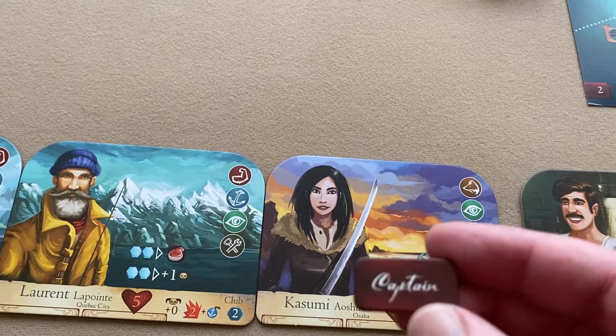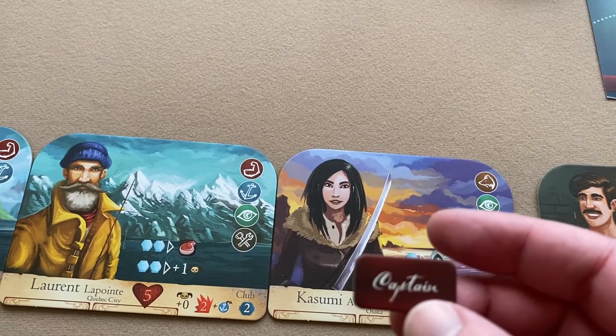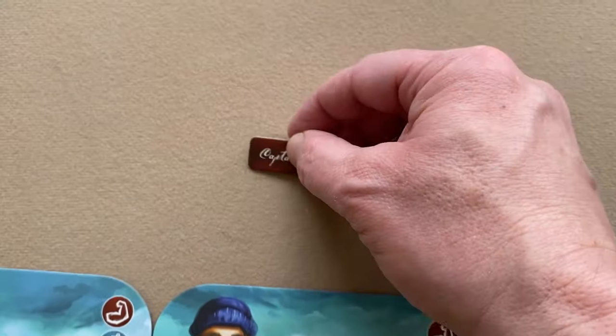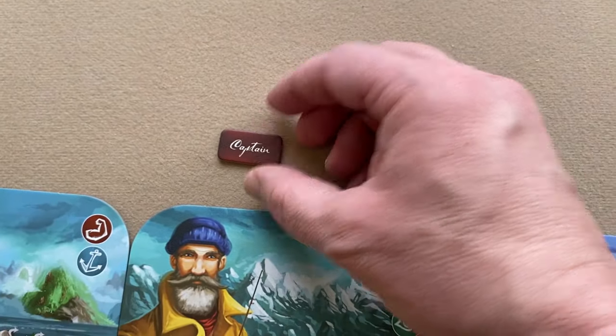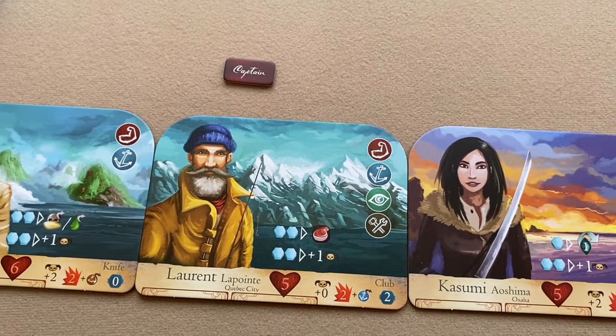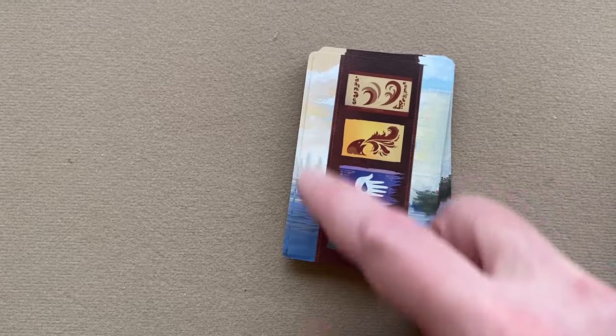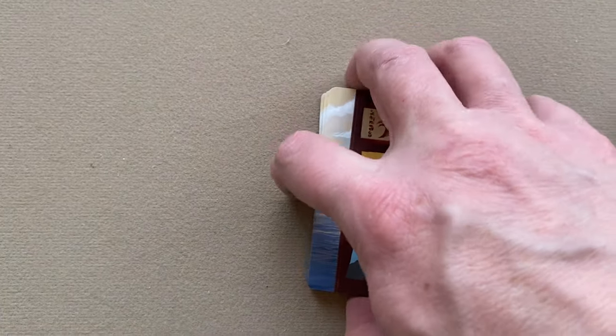Decide with whatever method you want who's going to be your first player and give them the captain token. Next, take the deck of cards with this back — that's your market deck — shuffle it and place it somewhere nearby.